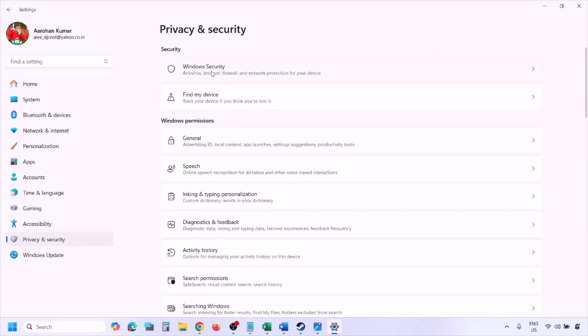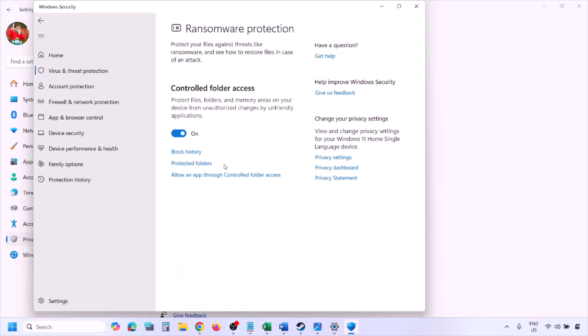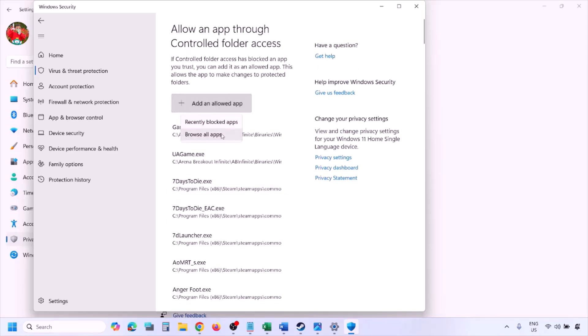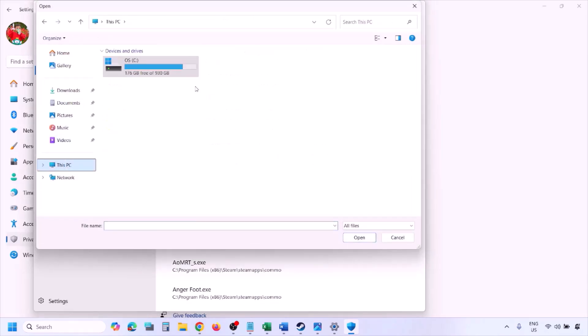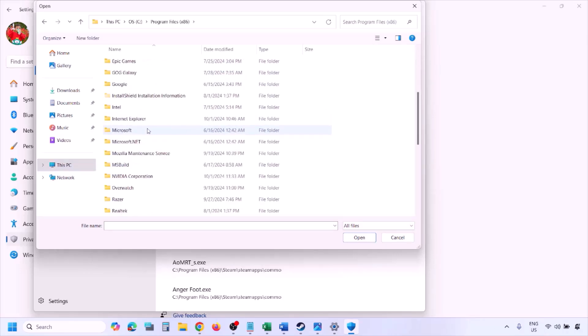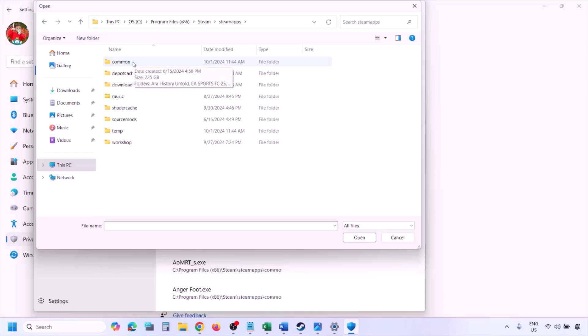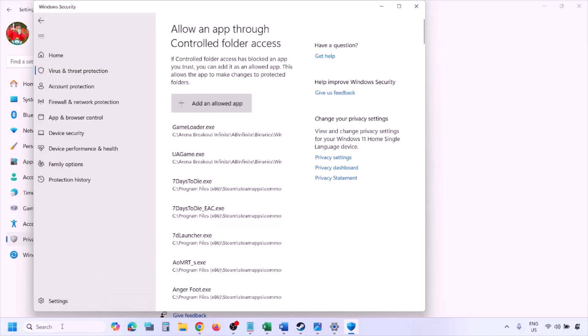Click on Virus and Threat Protection, scroll down, and click on Manage Ransomware Protection. Click on Allow an App through Controlled Folder Access, click Yes to allow, then click Add an Allowed App, and click Browse All Apps. Go to the game installation folder — open your drive, open Program Files (x86), open the Steam folder, open SteamApps, open the Common folder, open the game folder, select the game exe file, and click Open. Once the game is added, launch the game and check.